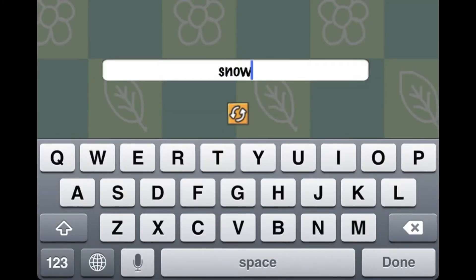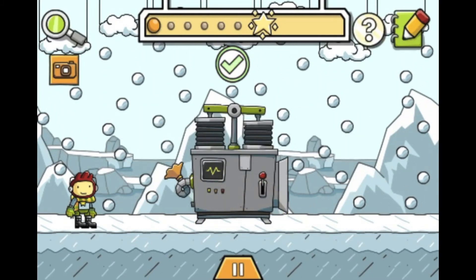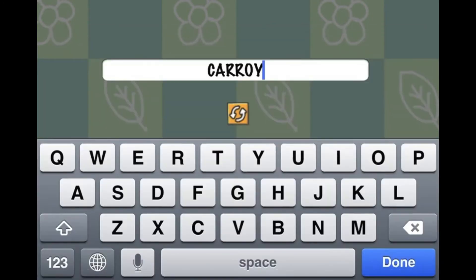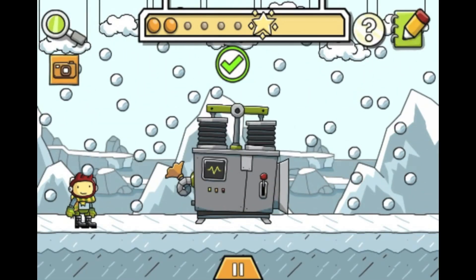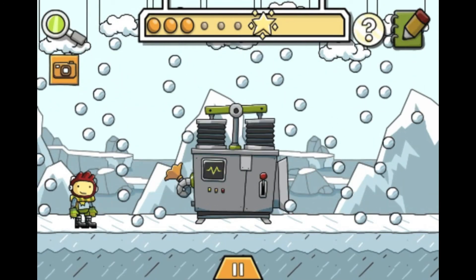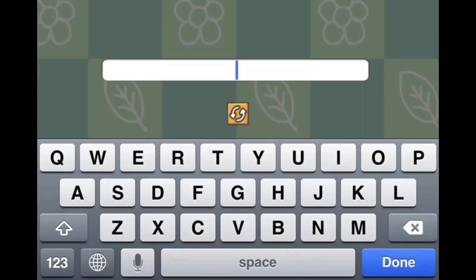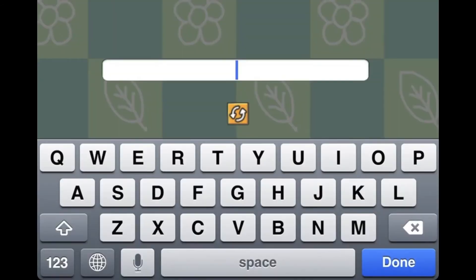First you're going to want to type in snow pile and put it in the machine. Now type in carrot and put it in the machine. Now type in twig and put it in the machine. Then coal. Then hat. And finally, scarf.